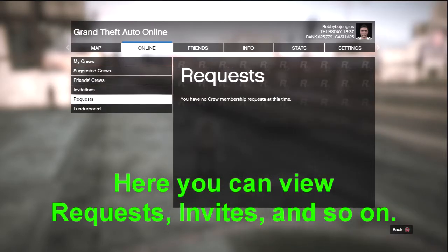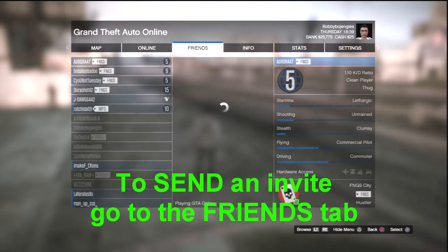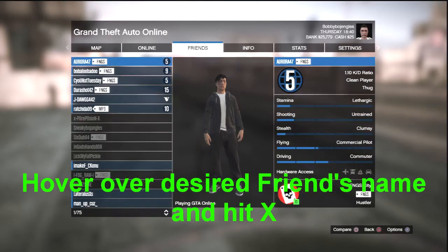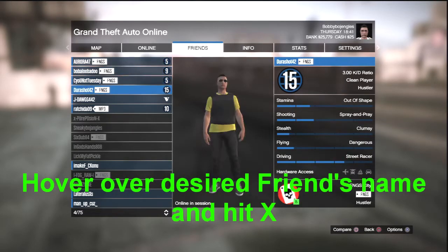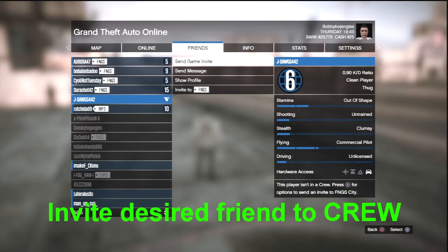If you don't know how to send a request or how to send an invite, just go over to the Friends tab, hit X, go down to your desired friend's name, hit X again, and then invite your friend to the desired crew.